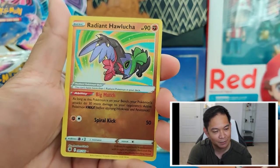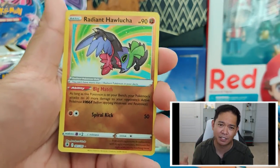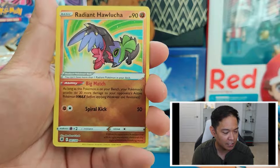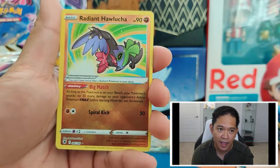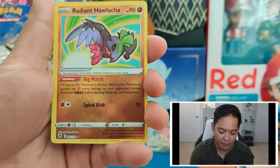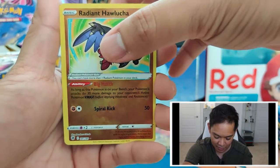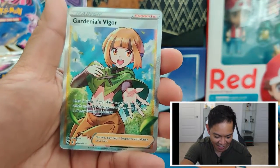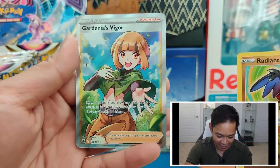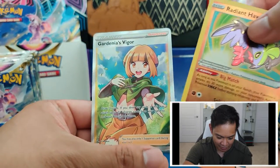I believe this set comes with the three Radiant Pokémon that came out in Japan. The recent Radiants were the Radiant Hawlucha, Radiant Greninja, and that lava fire Pokémon I'm forgetting — hopefully if we pull it, it'll jog my memory. But we got the Radiant Hawlucha! And we also got a Full Art Gardenia's Vigor! So we got not only the Radiant Hawlucha, we also got a Full Art Gardenia.